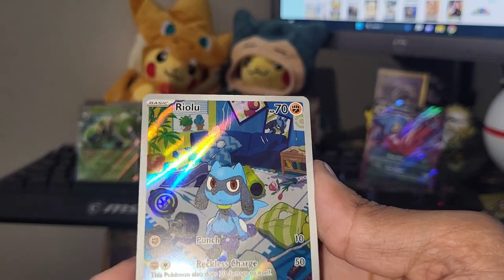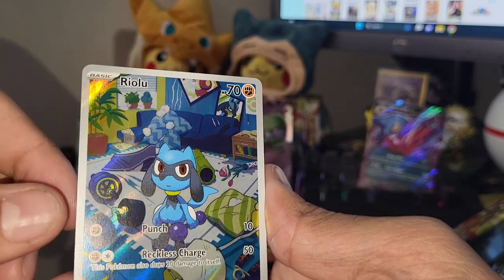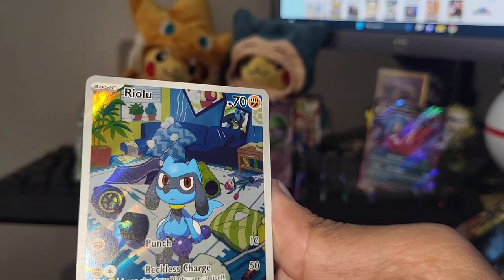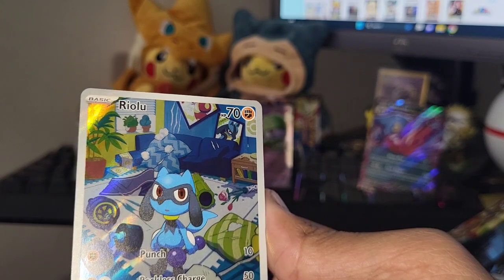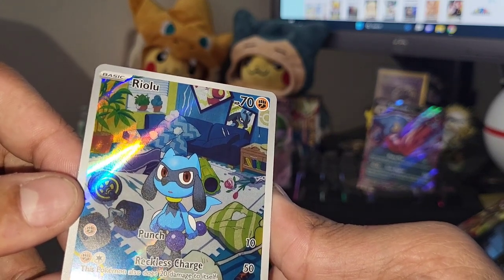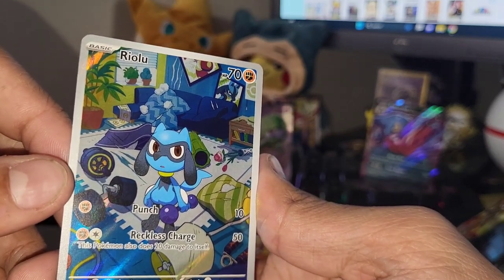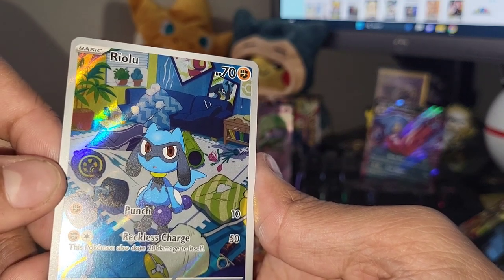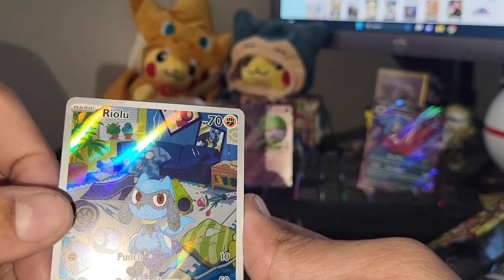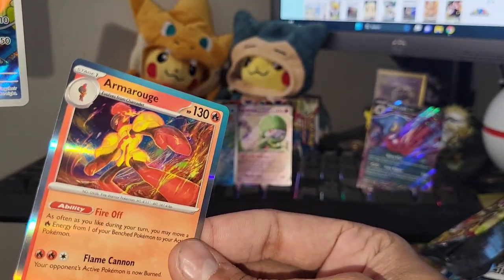Yes yes yes - one I actually really wanted! No way - Riolu! An illustration rare, and a more OG Pokemon too! Looks like he's lifting some weights! Yo, Riolu illustration rare - he actually got a full-on gym going on, like a makeshift gym in his room, probably punching or kicking stuff. That is such a cool artwork! This third booster bundle is delivering right now! I thought that was the Arcanine EX for a second, that would have been dirty.